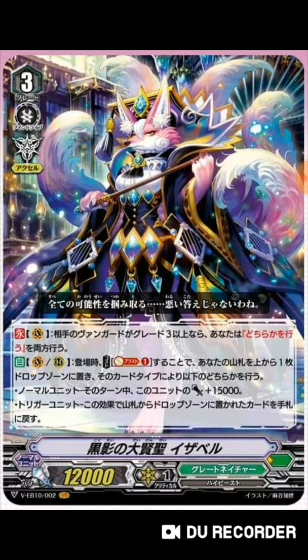This actually gives Monoculus Tiger and Binoculus Tiger more value. Auto, Vanguard or Rear Guard - yes, you can use the skill on rear guard too - when placed, cost Soul Blast one, put the top card of your deck into the drop zone and perform one of these effects. If it was a normal unit, this unit gets 15k power until end of turn, making it a nice beatstick. If a trigger was put, return the card put from your deck into the drop zone back into your hand - so it's a recycle effect.